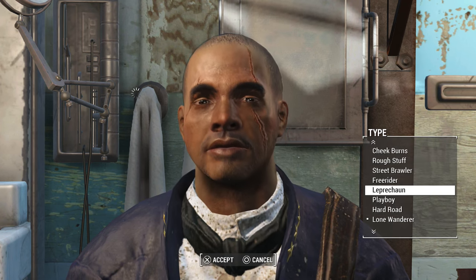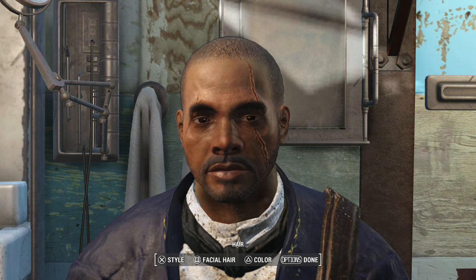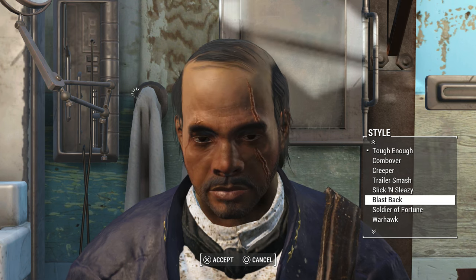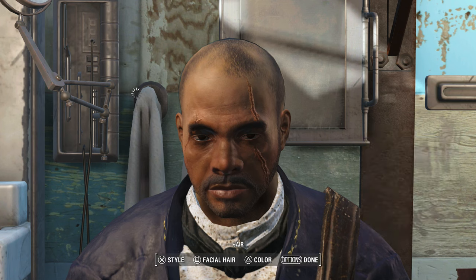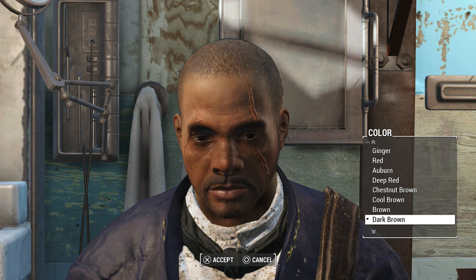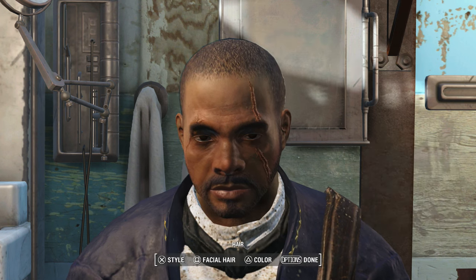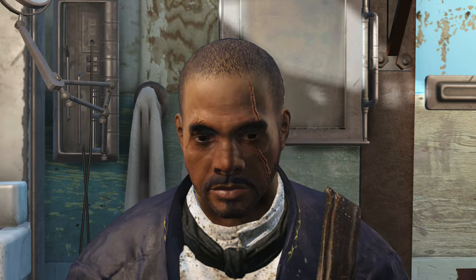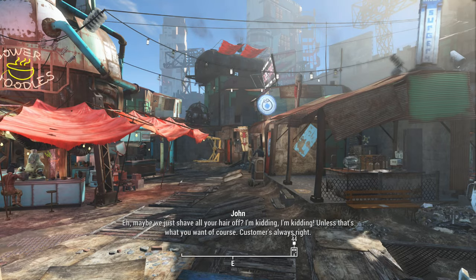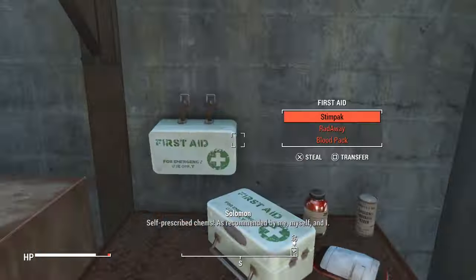You can press square for your facial hair and look at all this stuff. I'm not gonna change my facial hair right now. You can press X for your hair on top of your head. You can also press triangle to change the color of all your hair. My hair is brown — let me change it to black because I don't want brown hair. Alright, at least we paid the 15 caps for something.